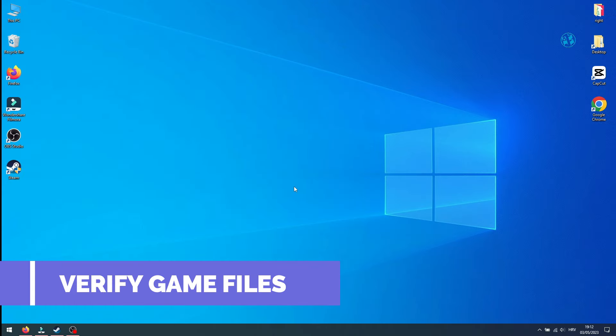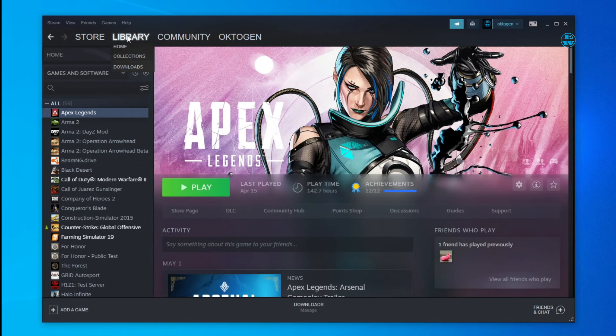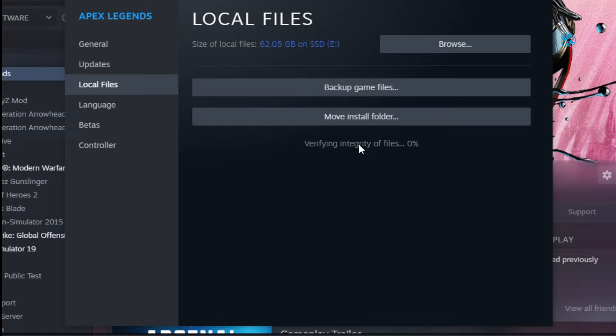If that didn't work, the next thing you can do is to repair game files. Launch Steam. From Steam Library, find your game, right-click on it and select Properties. Here, select Local Files and then click on Verify Integrity of Game Files. Wait for the scan to finish and then launch the game.